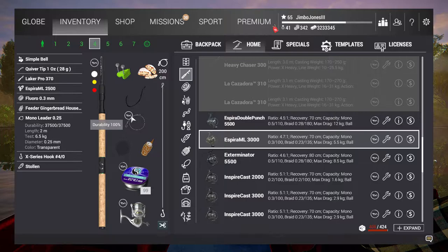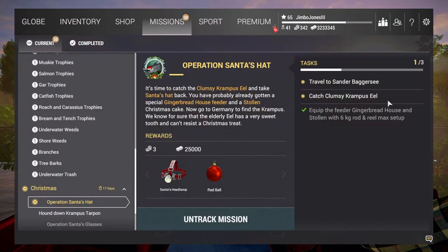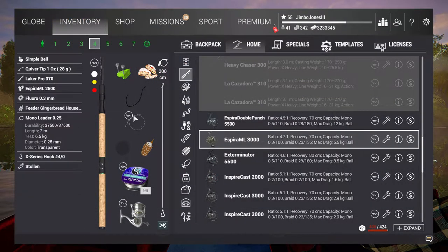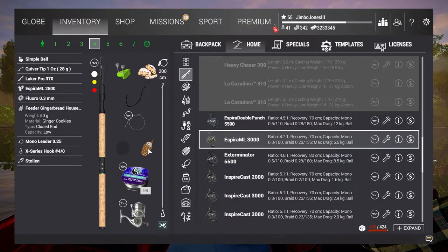The interesting thing is if you use a trace that's bigger than six kilograms, the system doesn't complain about it. If you change the rod for one designed to go up to nine, it immediately unticks this box and says go back and change your setup — so it recognizes the rod and reel must be lower than six kilograms, but the trace can be anything. Five-point-five is the same as the reel anyway, so we might as well stick with that, but I must remember to drop the drag when we get there.